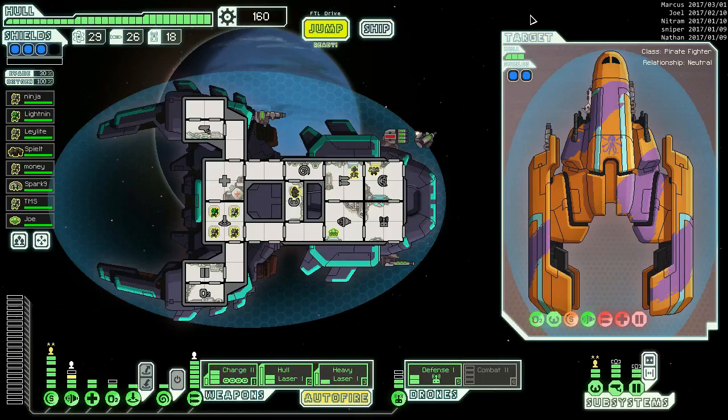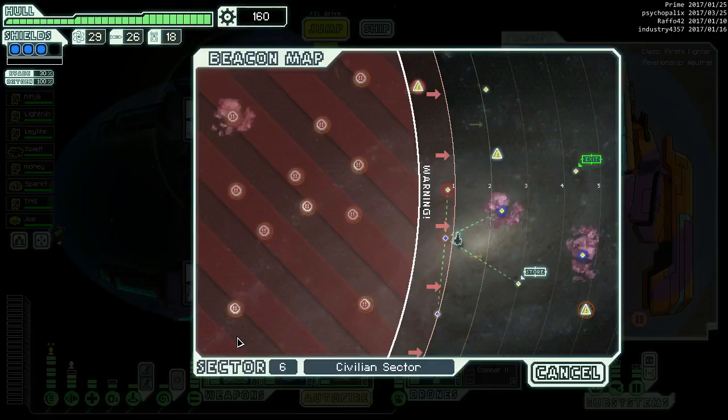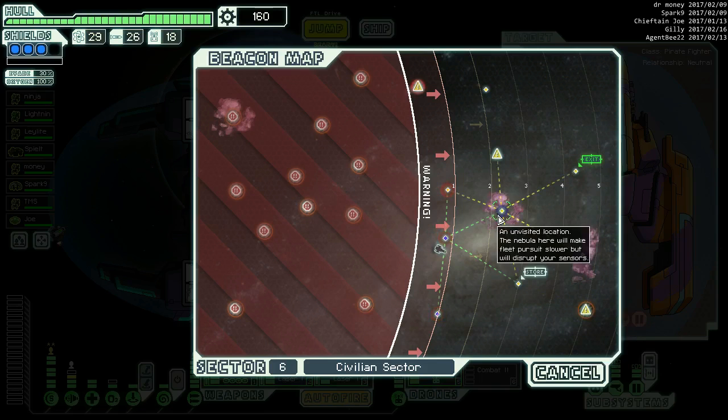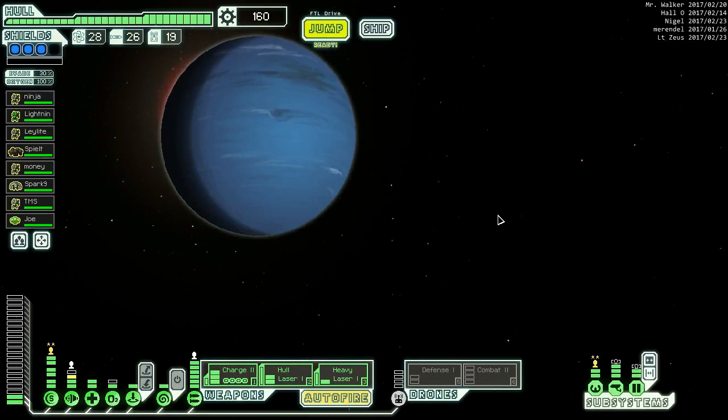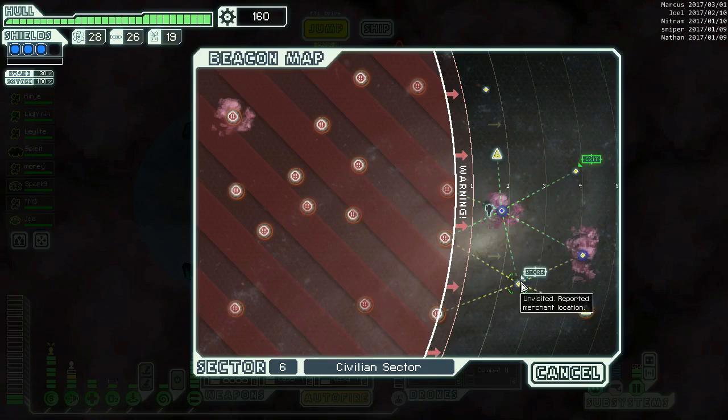I'm back - it has quite literally been days. I do recall that we are in a pretty good ship. We have almost everything we want except for engines - we want bigger engines and I don't know why I haven't bought them yet. There is a store coming. We got messed up in the sector here, so we're going to go 1, 2, 3, 4, 5 - that is exactly what we want. Do we want to go to this nearby sun? I think the answer is yes. Nothing here, so let's go to the store.